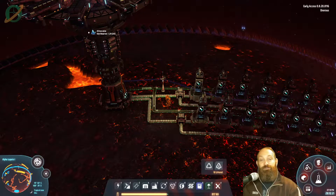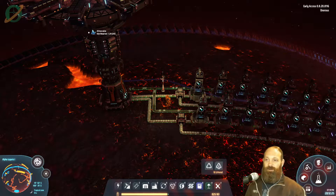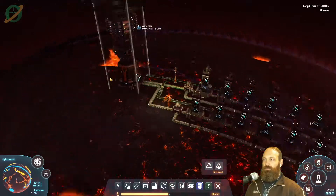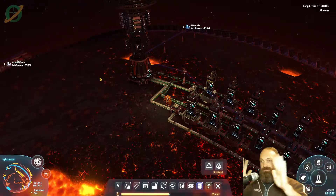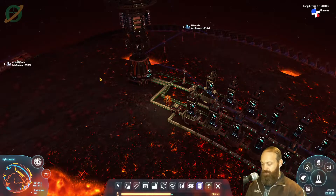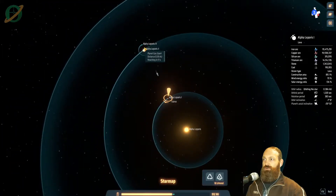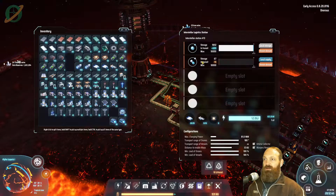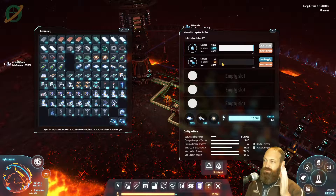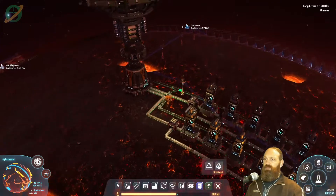Hey there fellow gamers, owner here with another episode of Let's Learn Dyson Sphere Program. Last episode we got orbital mining set up around Alpha Leporus 2, and we are exporting our hydrogen and our deuterium — deuterium is very very slow — and we're going to have a lot of hydrogen.